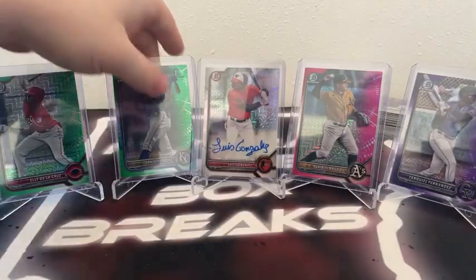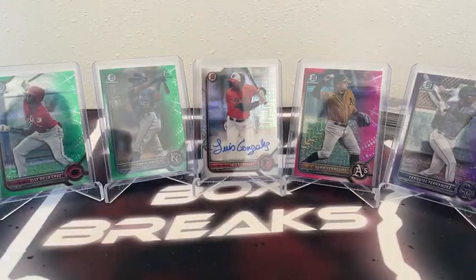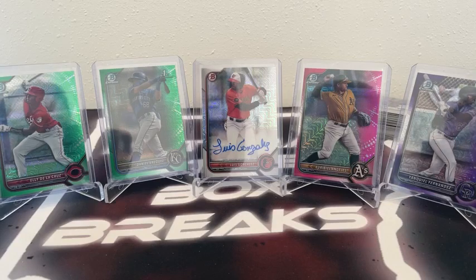I appreciate all you guys for joining in the break. If you have any questions or concerns, feel free to reach out on eBay or send us a message right here on the Natural State Box Breaks Facebook group. This is our final break of the day — no breaks over the weekend. We'll be back at it on Monday with lots more Bowman Chrome next week. Make sure to check out those eBay auctions, Natural State Box Breaks on eBay. Until next time, y'all have a great rest of your evening. Have a safe weekend and we'll see you guys back at it next week.